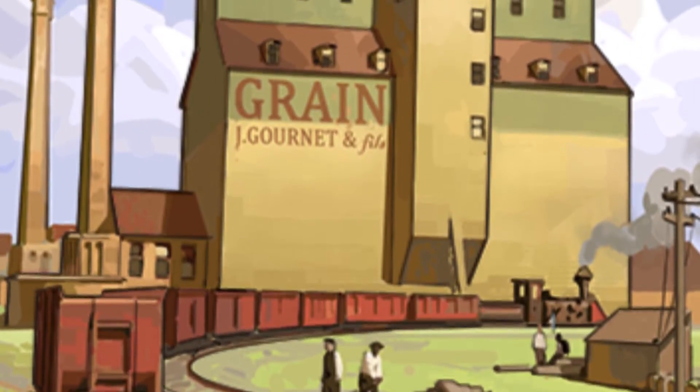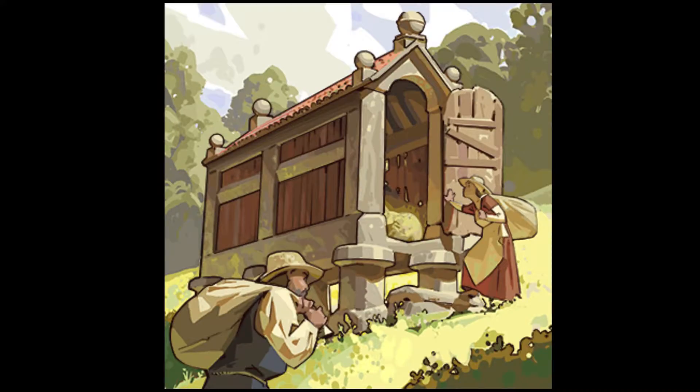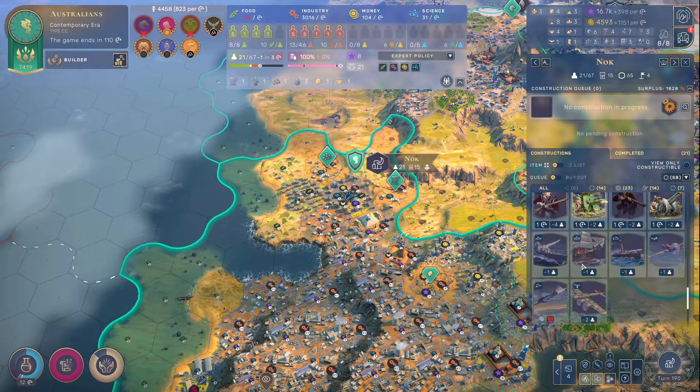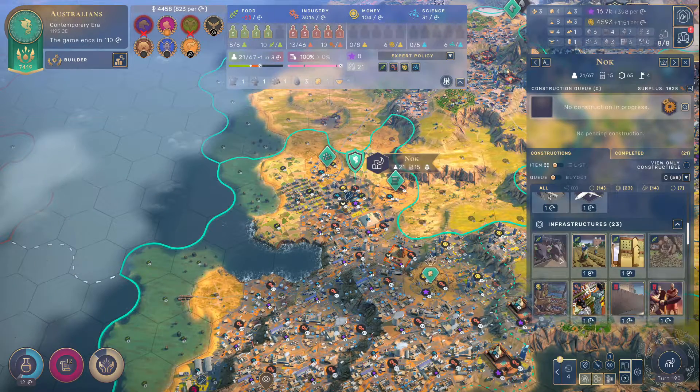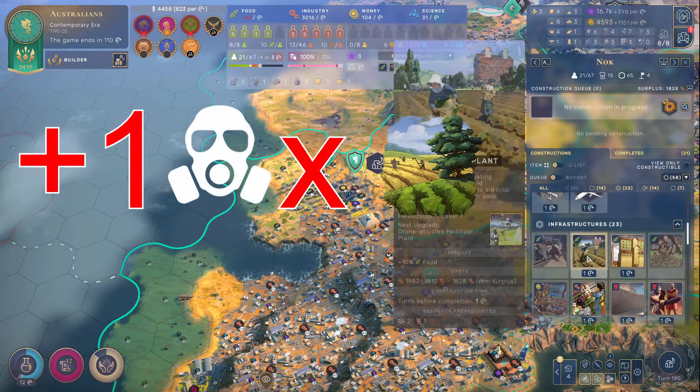Next, we come to industrial silos. Silos are the next step up from grain silos. This will give you plus two food from your farmer's quarters and plus one farmer slot. It will also increase your pollution by one per farmer's quarters.